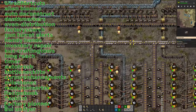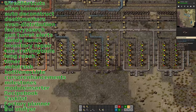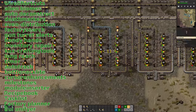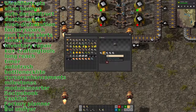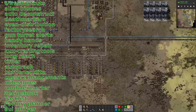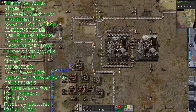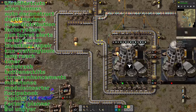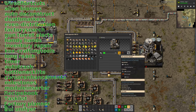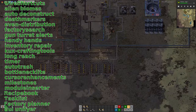We've got Factory Search — I assume that's a thing that will tell you where something is being made in your factory. With Pyanodons being such a big mod pack, you're going to have an enormous factory eventually and it's going to be really difficult to find where certain things are being made, so being able to search them is going to be very, very useful. I kind of wish we had that in the Space Exploration run. He's also got Gun Turret Alerts set up, which is a mod that tells you when your turrets run out of ammunition — though it's a slightly odd one to have given there are no biters.